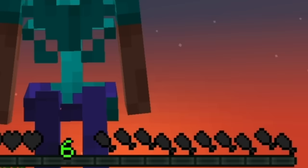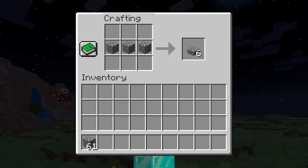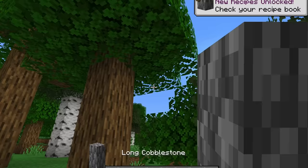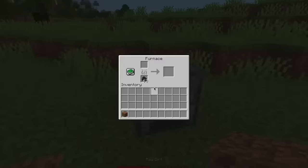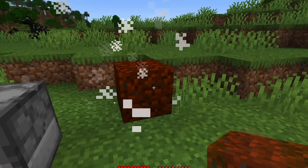It all started with me trying to add vertical slabs to Minecraft. At first, I wanted to just rotate the regular slab crafting recipe, but this is already the recipe for crafting long blocks. So instead, I made it so that when your hunger bar is empty, you can eat blocks bite by bite like they're a cake. If you don't like your blocks raw, I made it so that you can mine and cook them. They'll be steaming hot when you take them out of the furnace, but you can eat it no problem.